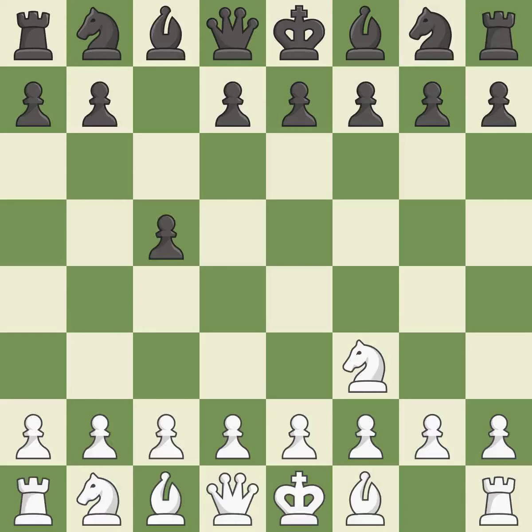C5 controls the central D4 square. C4 gains space in the center and the queenside, and prepares to develop the knight to C3.